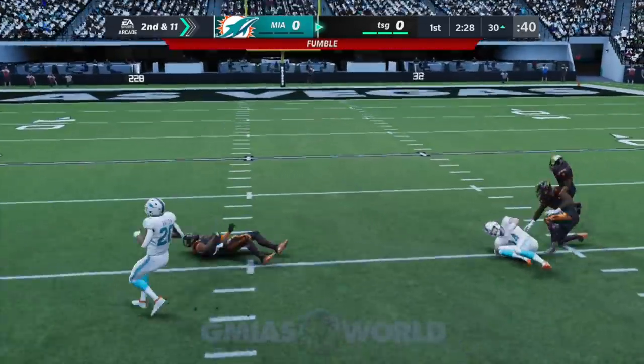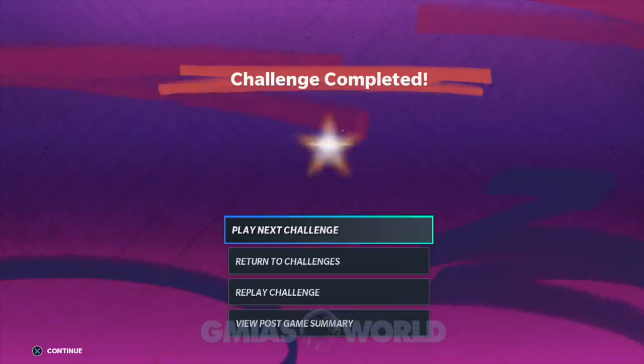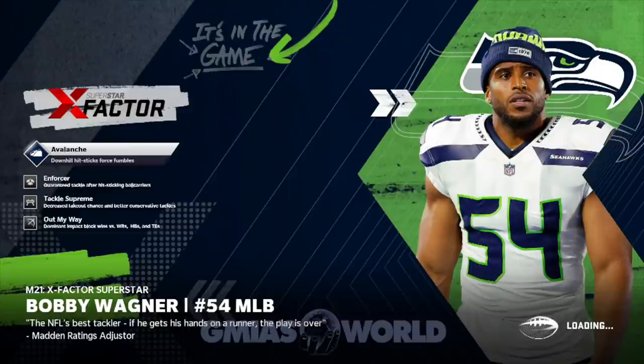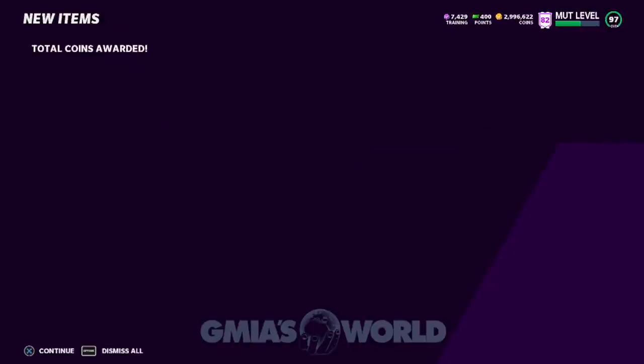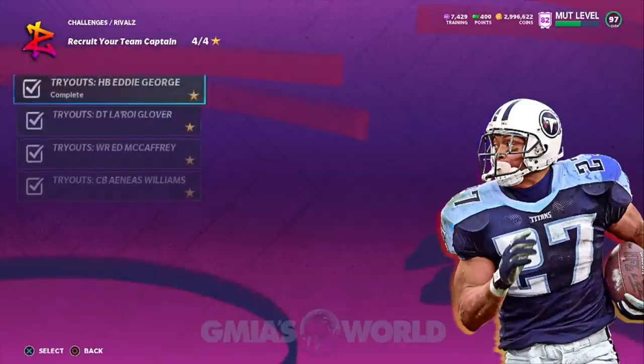He'll fumble. You drop on the ground — you can take it for six if you want. No matter what, because it's arcade mode and it's easy, the CPU is automatically going to fumble. So we're going to return to challenges and that should unlock everything — that should be the 50 forced fumbles. I already showed you that I had the 20 interceptions and this is how I did it. So when we get back here — there it is. We got a total of 160K.